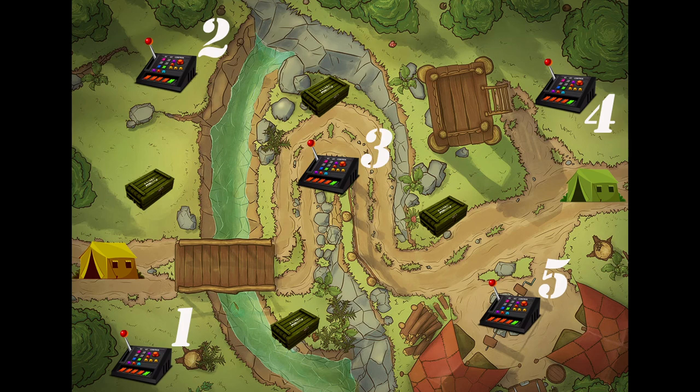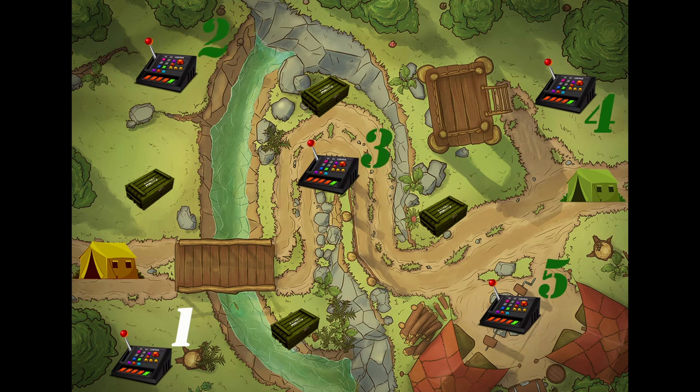Hello Comrades! In this video we will use five control points. At the start, you have to capture the control points in the desired sequence, one after the other — from first to fifth for the yellow team, and from fifth to first for the green team respectively.